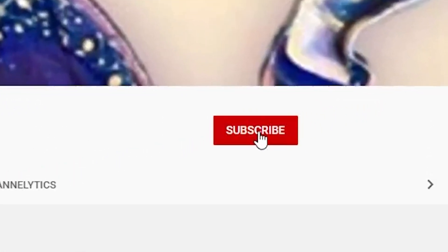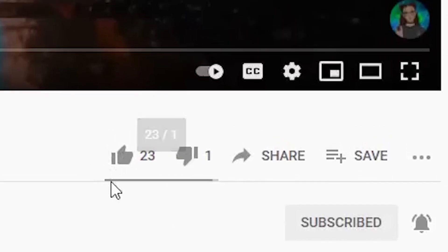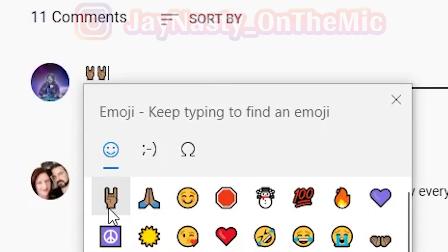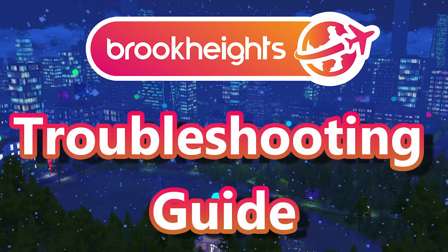I'm going to ask that you subscribe to become part of the Nasty Gang family, because we have a lot of fun on this channel. Also show me some love downstairs by liking the video or comment down below anything you want. If you have any questions or concerns, make sure to hit me up in the comment section or on Instagram at JNasty on the mic. Now let's get into the troubleshooting guide for the Brook Heights open world mod.